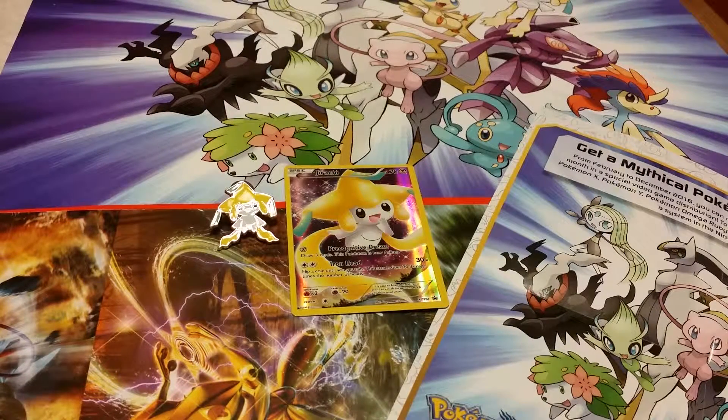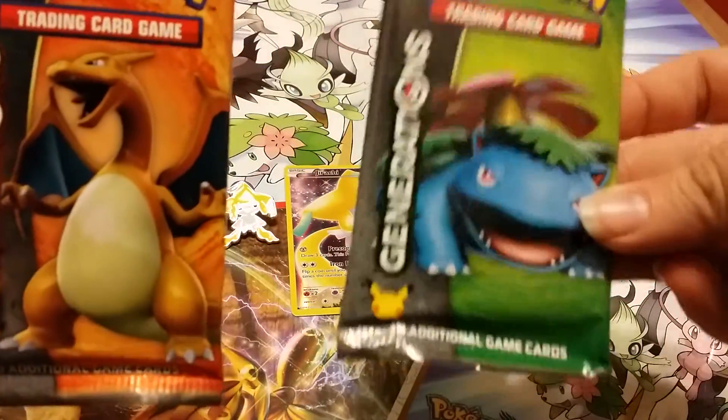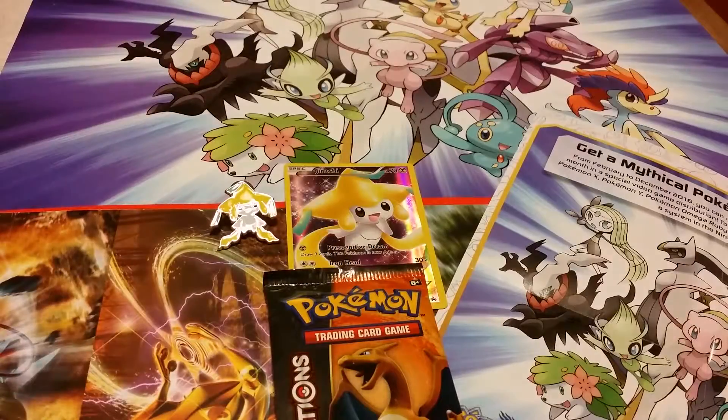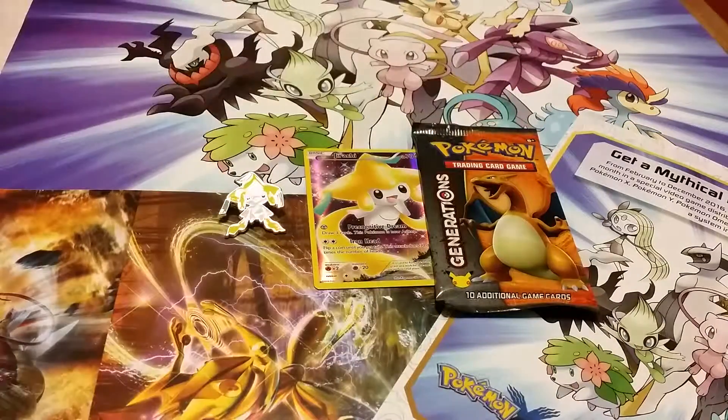So I got this one because it didn't have Pikachu in it. But we're doing a Venusaur versus Charizard, so we're going to save Charizard for last. Since Charmander happens to actually be my favorite Pokemon, I'm going to put them on.